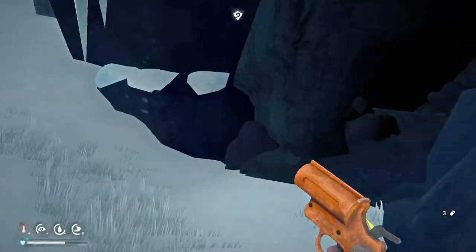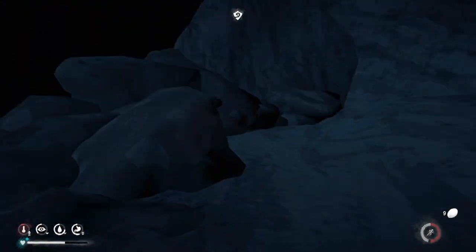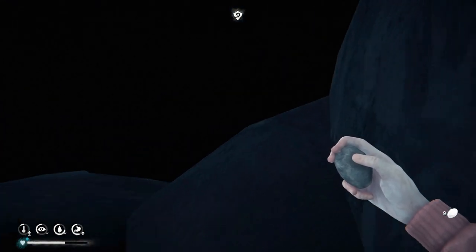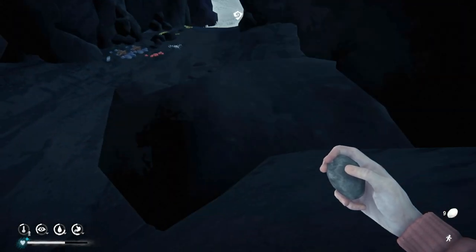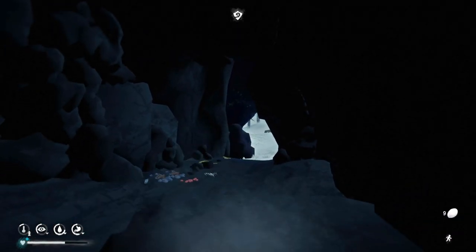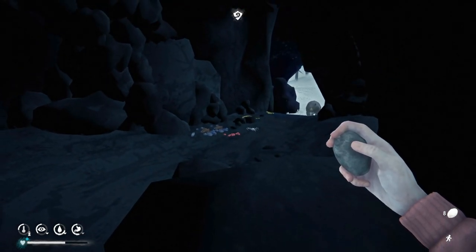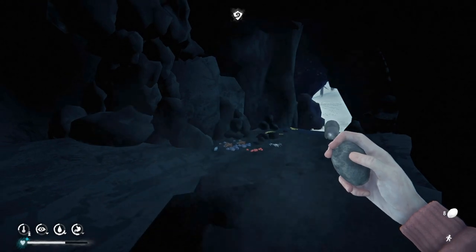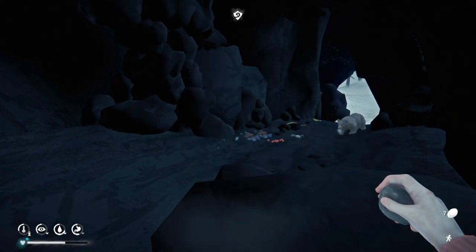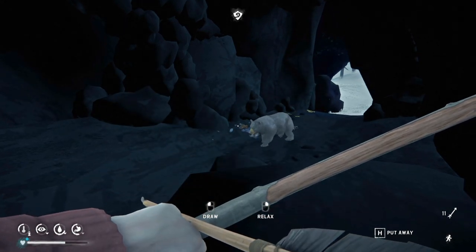Another technique with even more control involves using the cave that some bears sleep in. This only works for a very specific type of cave — what you're looking for is a specific formation of rocks in the back of the cave. What these rocks let you do is climb up on top of them, and from that spot the bear cannot get to you. Because bears go to sleep in this cave every night, there's a scripting animation when they cross the threshold of the cave — they stop whatever they're doing and resume walking. So you lead the bear into the cave by throwing stones, get up on the rocks, crouch, and lead him into the center of the cave.